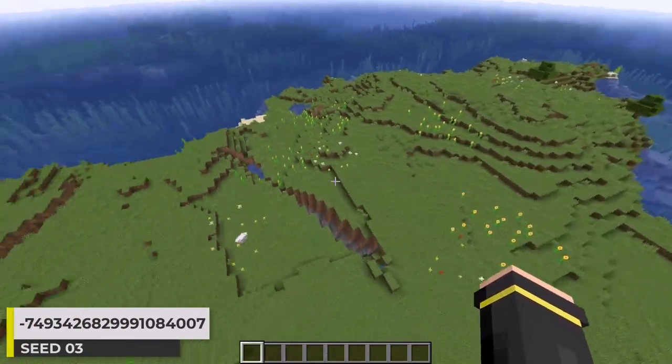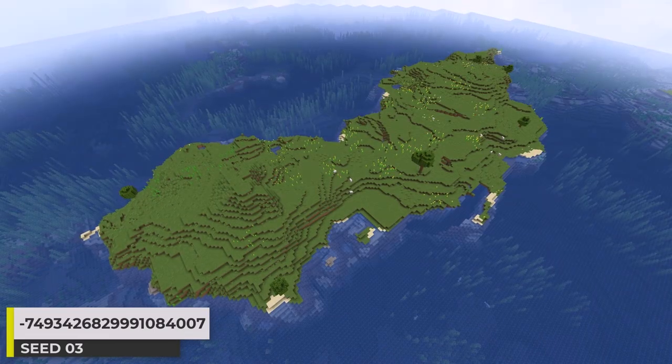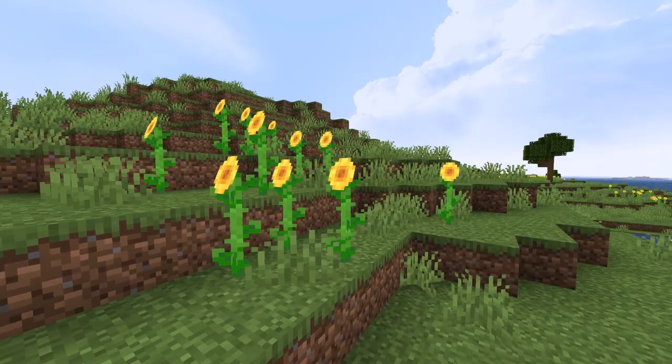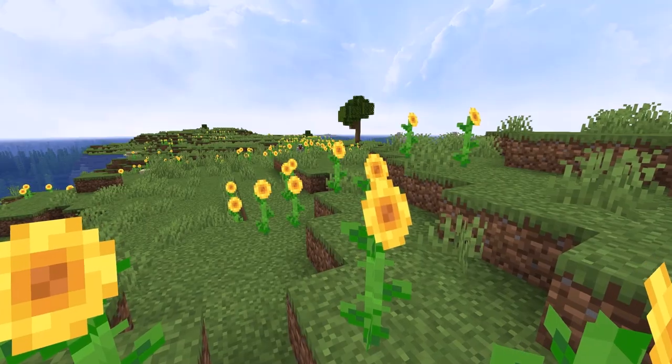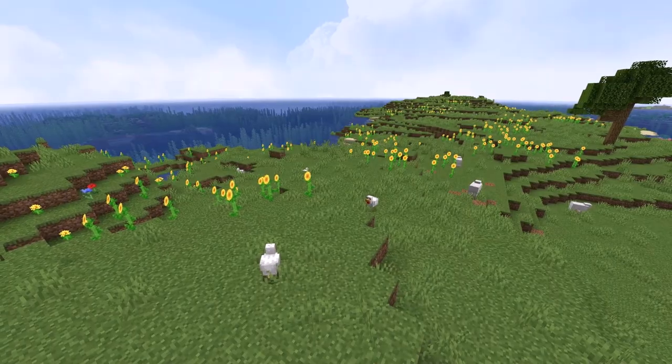Entering the final three seeds, let's check out a sunflower plains island. The island is certainly a long one — just so very long. The sunflower biome makes this island feel pretty great, and so many sunflowers stretched across the island looks pretty cool. I really like it.